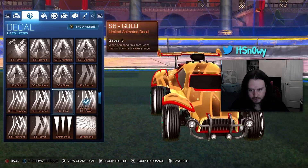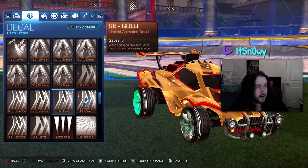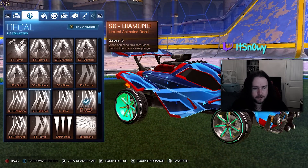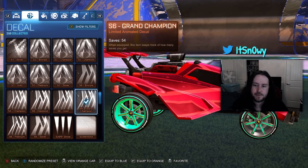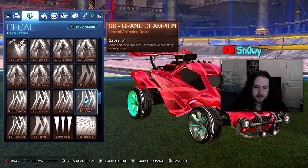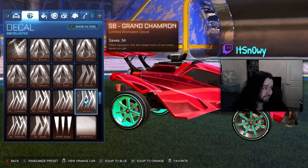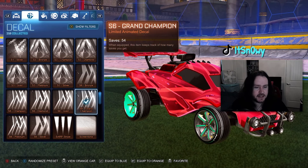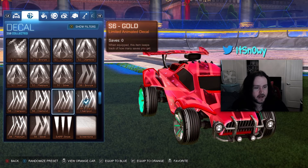Then we have Gold — that's alright. I wonder if you can get a gold Octane to match those together, that would be really cool. Then the Diamond one — a very nice vibrant blue, I like that. The Champion one — that's cool. And the Grand Champion one — they're just car decals. Honestly I think overall these rewards could have been better. The decal should look cooler the higher rank you get — some incentive for a higher rank reward.